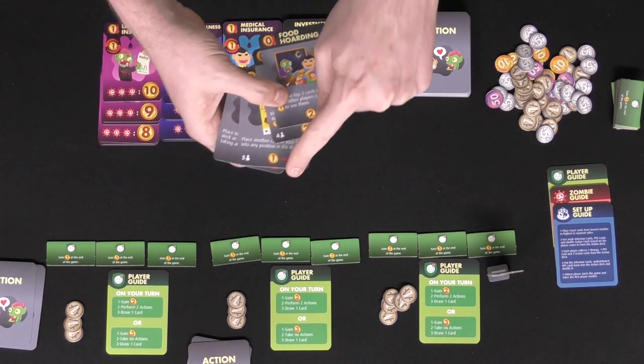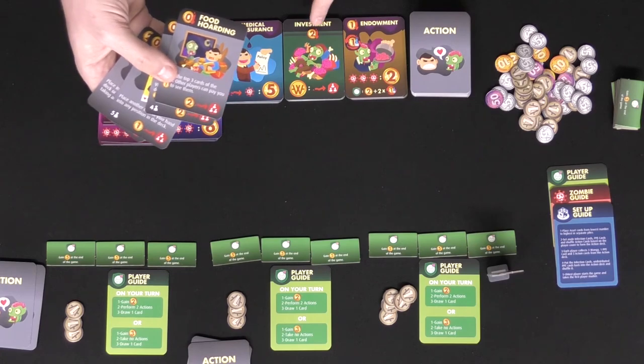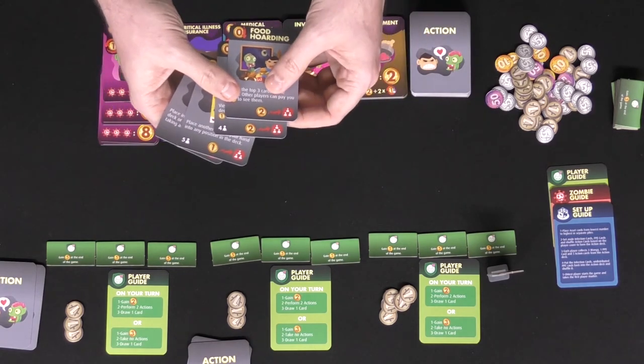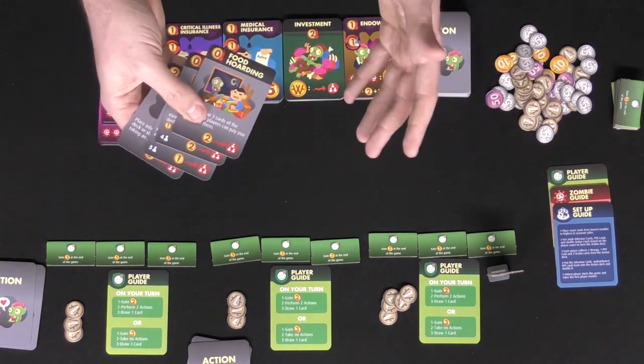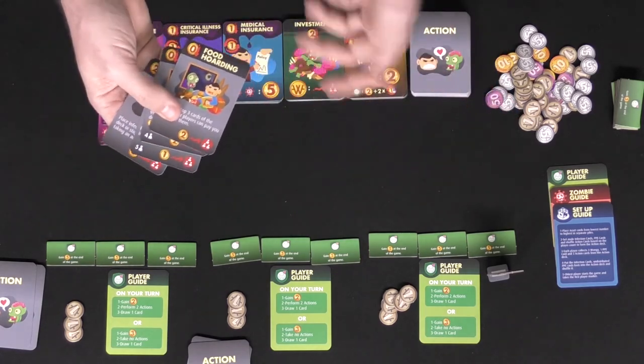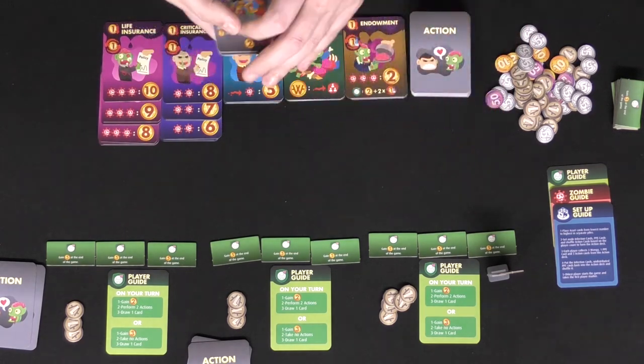The bottom right hand side is how much you're going to make if you have an investment in front of you at the end of a round. These values can be randomized and they're not really important for you to know unless you're sorting the deck in attempts to gather more money for investments that you may have accrued throughout the game.